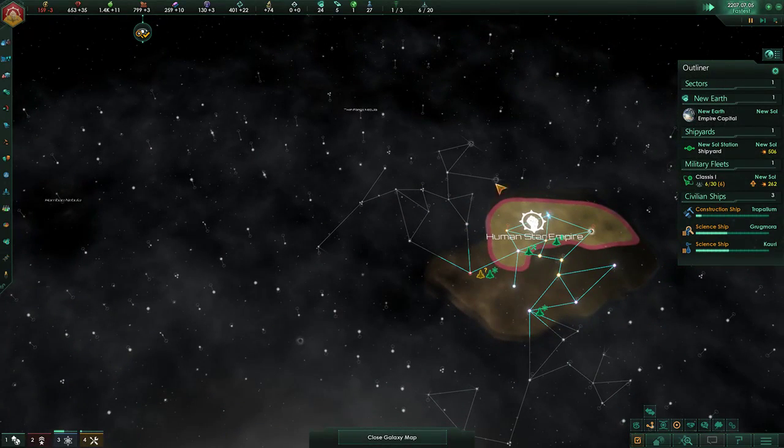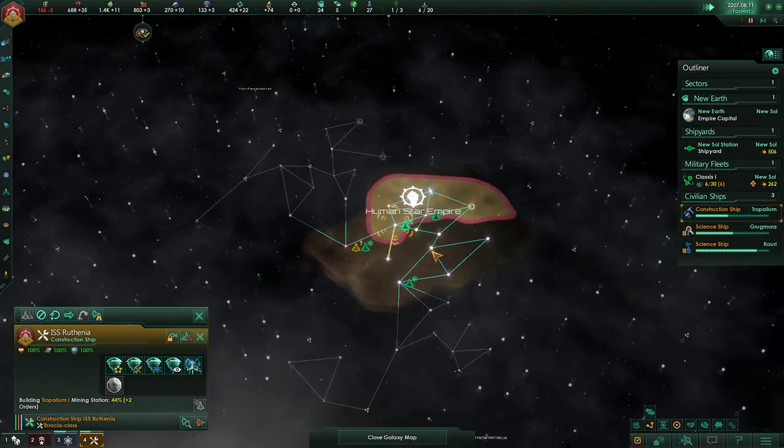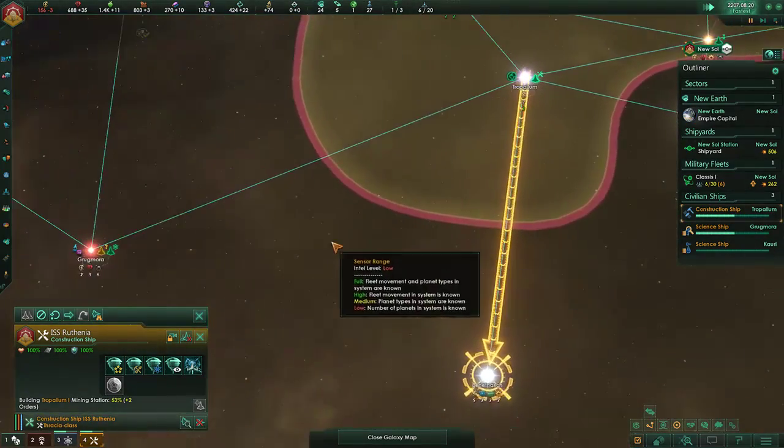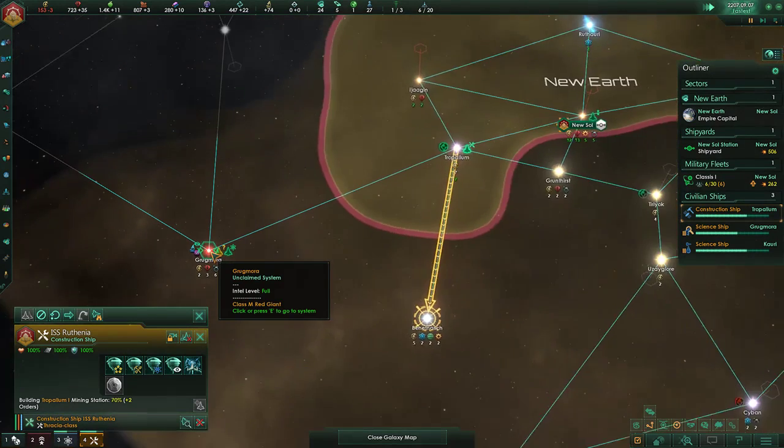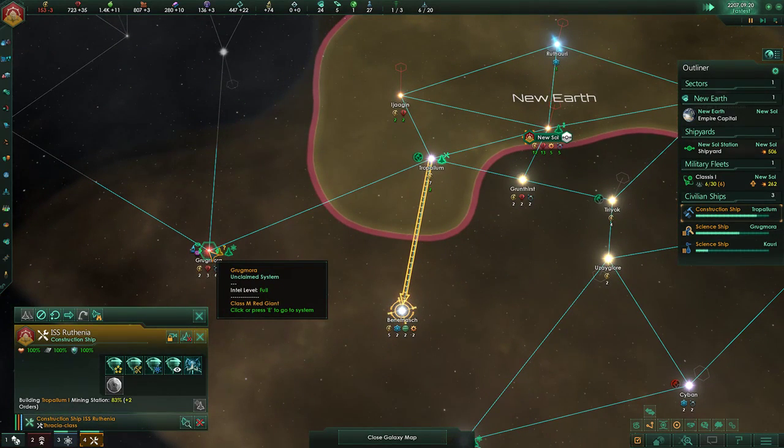We've got to decrypt their communications and see where they are. Because if they're up here, we're going to go boop, boop, boop and jump them. My construction ship is instead going to go out and build this way.